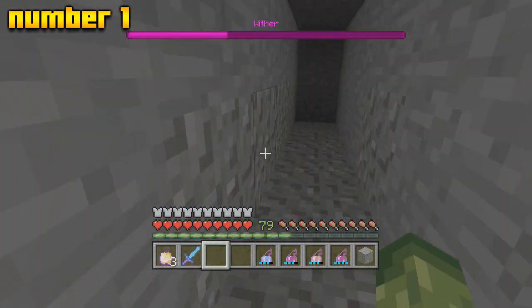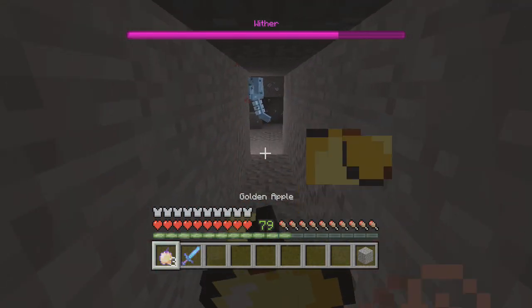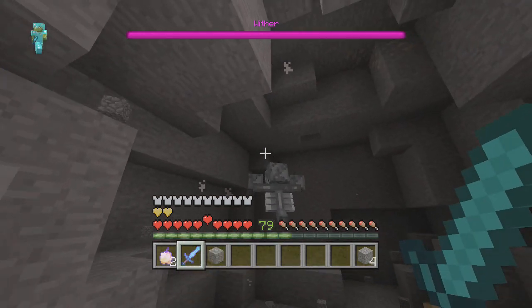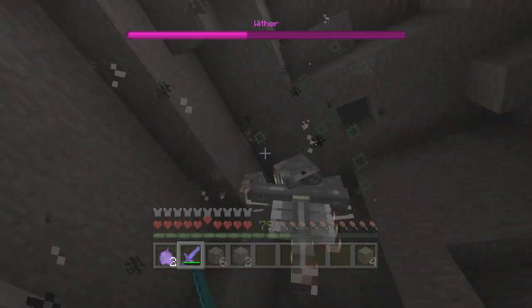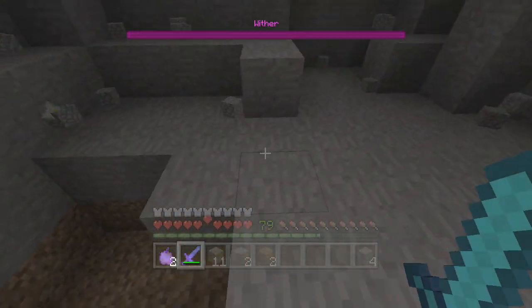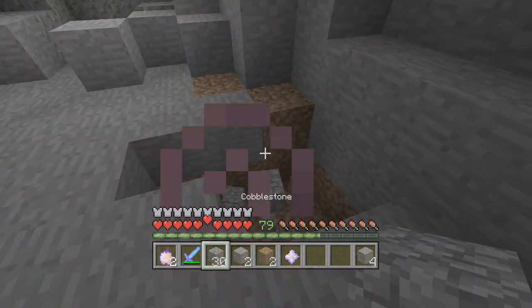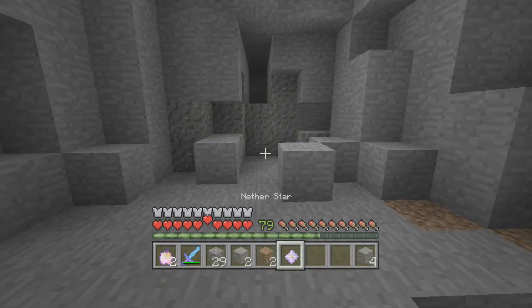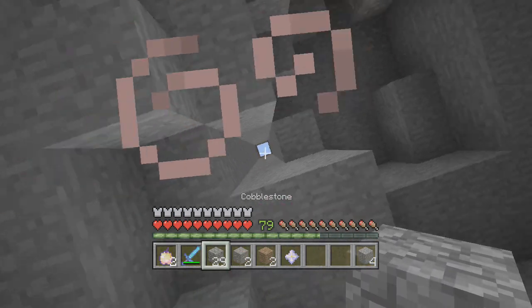And my number one spot goes to the nether star. The nether star can only be obtained after killing the wither boss. After explaining how hard it is to get wither skeleton skulls, you understand the difficulty. To go to the nether you need lots of potions, enchanted armor, and enchanted swords. In the end, you only get three skulls and ultimately one nether star. From the nether star you create a beacon — and honestly, in survival, how often do you create a beacon? It's very rare.